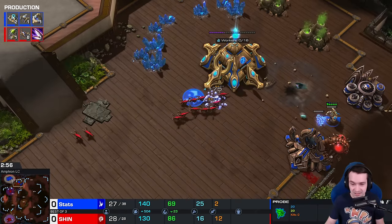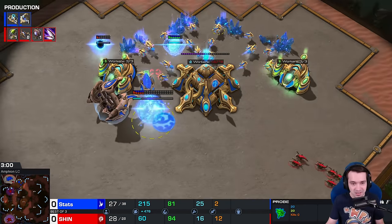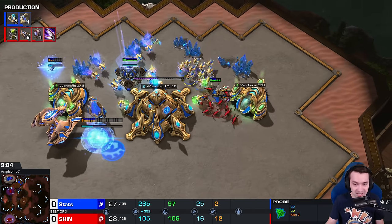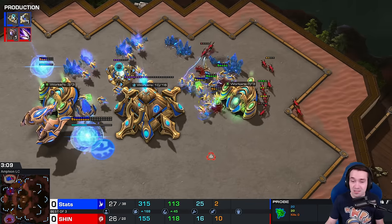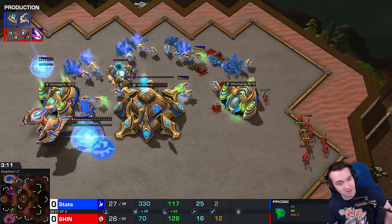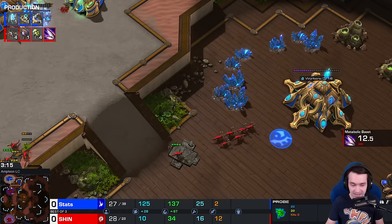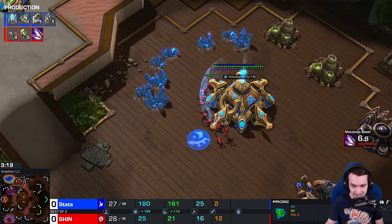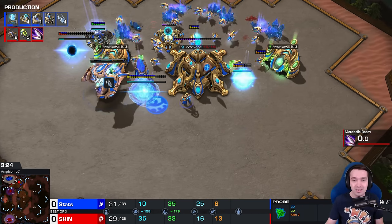Is it over? Stats right now has one adept against 16, 18 zerglings. The shield battery finishes - the most important thing. Mineral walks the probes through, gets a few of the zerglings. And he's battling it out - there is a baneling nest done. So if Shin does not break through with the zerglings...